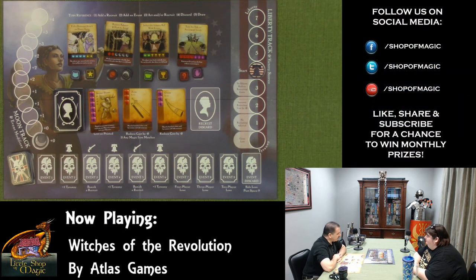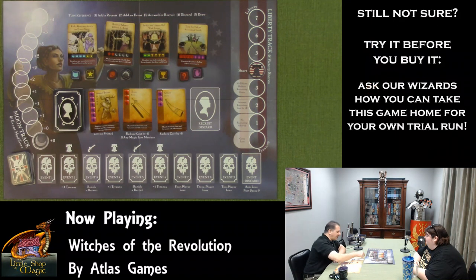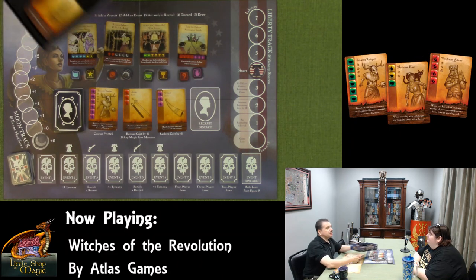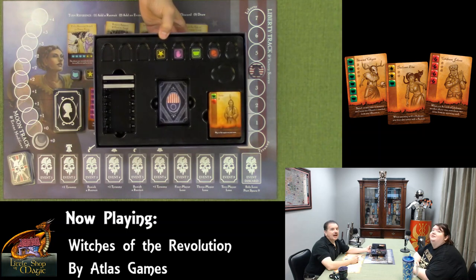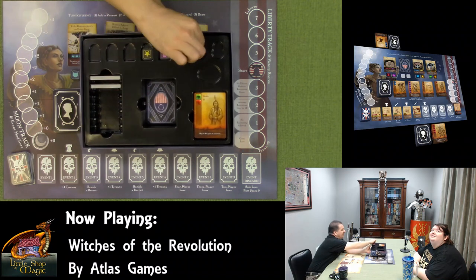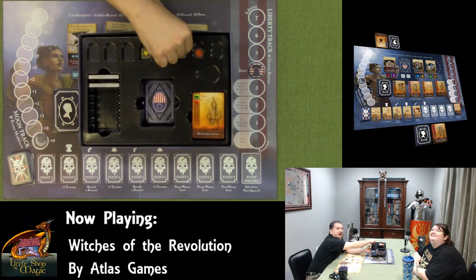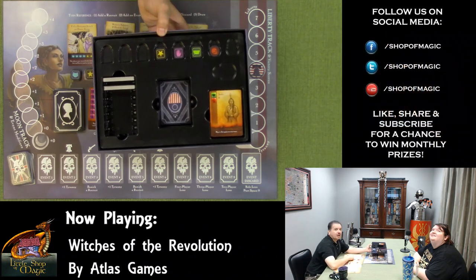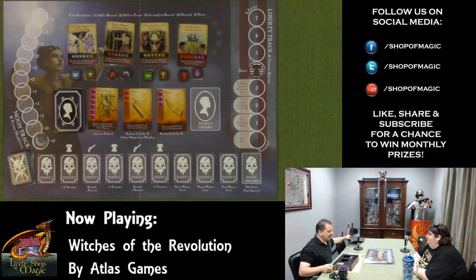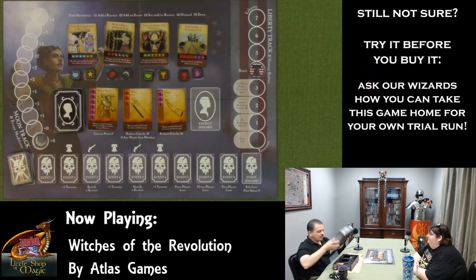The board is actually awesome — it's basically a play mat with everything you need on it, clearly labeled and marked. Kudos to Atlas, great job. Something I wish more publishers would do: the insert is extremely functional. It has little thumb holes so you can pick up components, and you can literally play the game straight out of the box. I wish more publishers would think about these things instead of giving us generic inserts.